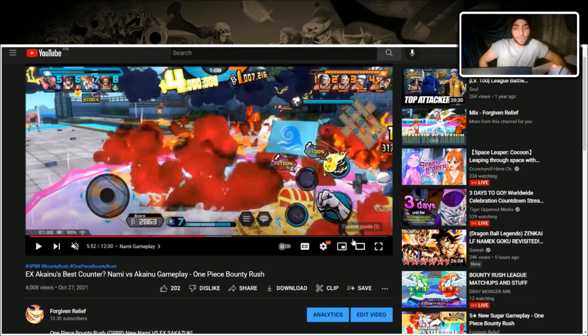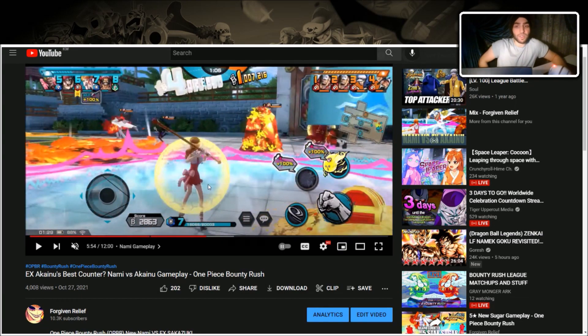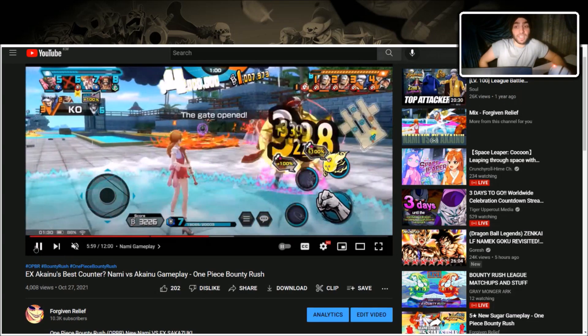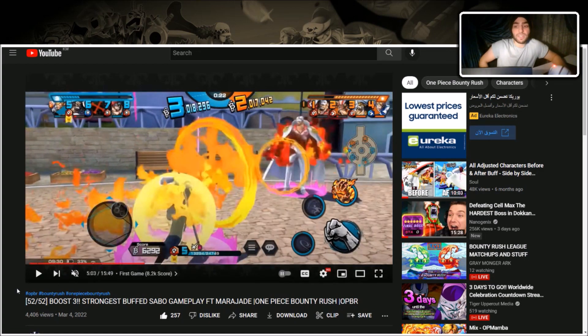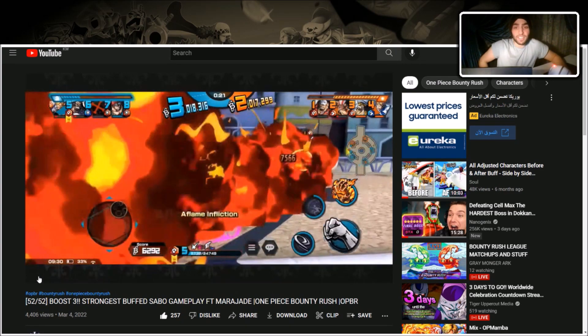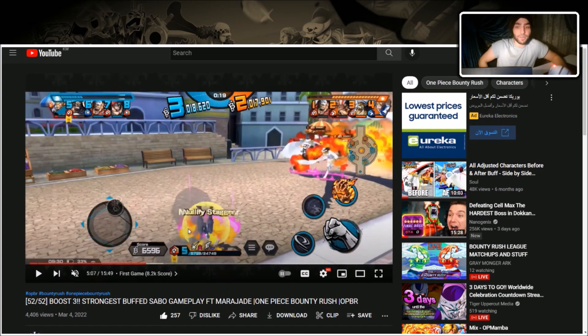Some of his best counters are defenders that cannot get incinerated, like this Nami. Kainu incinerates Roger but Nami removes the incinerate — Kainu already got his attack buff from that one, but the next incinerate can't happen inside the circle. That's what makes Nami really good: teammates also get protected from incineration. Characters like Kaido, Zephyr, and Jozu that cannot be incinerated in general are very effective counters.